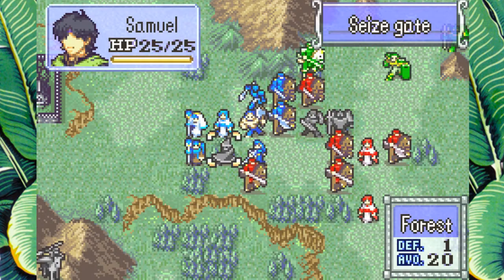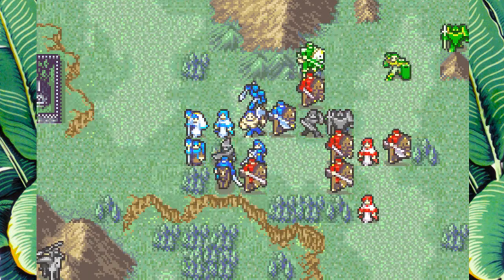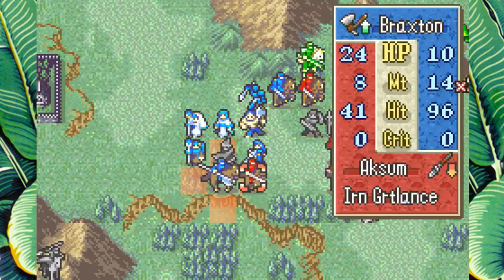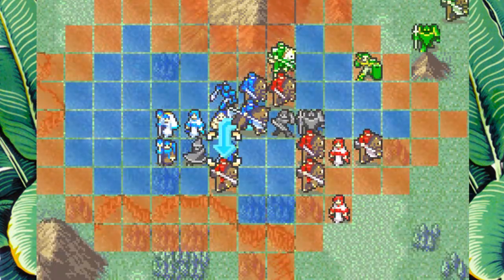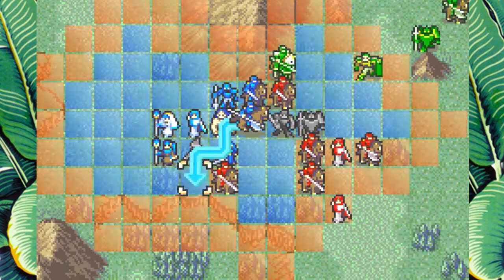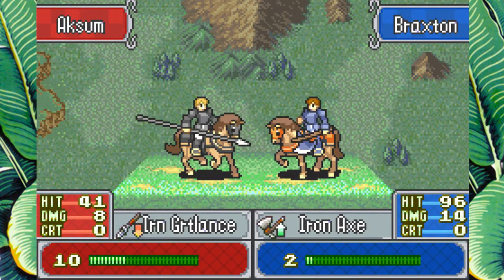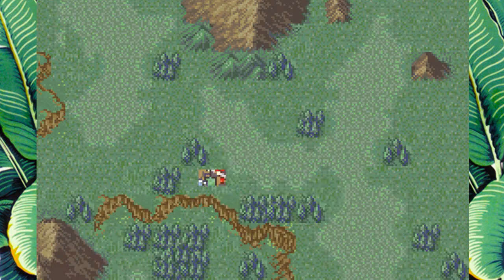We just have to put ourselves in a slightly better defensive position here — kind of moving the wall. Yorn needs a heal, so does Braxton. A Mend will do him well. These guys are packing Iron Blade, Javelin, Shine, Light, Steel Axe. These monks are going to be a little scary to deal with — they might go for the Armor Knight up there. Big damage on Braxton. Now a big Mend on him from Lenora. Big damage, big heals — that's how you play Fire Emblem.